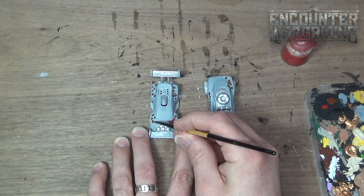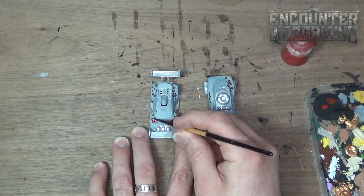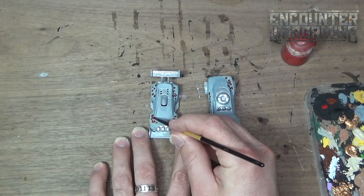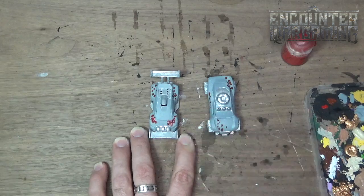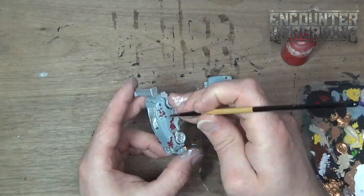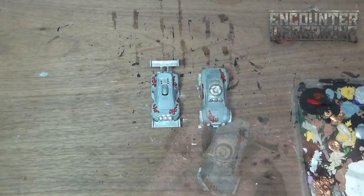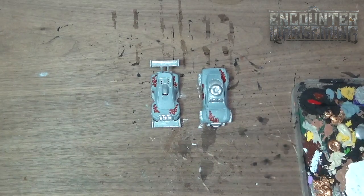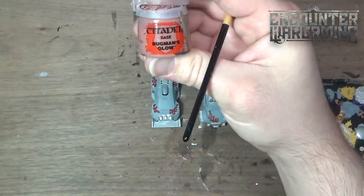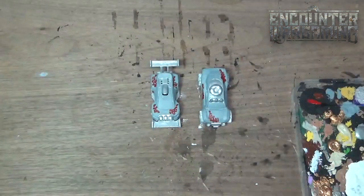I'm just going to keep going around doing that. I think I might actually work a pink into this as well, even at this stage. I've decided to work a pink shade in now, but instead of actual pink — since I'm going to put washes over top and then hit it with actual pink later — I'm going to instead base it with a Bugman's Glow. I think that'll work out fine.